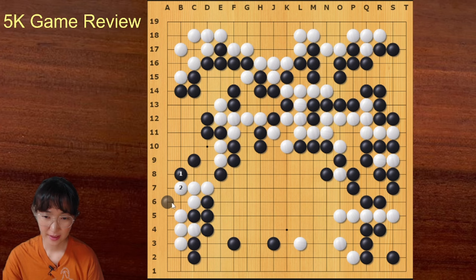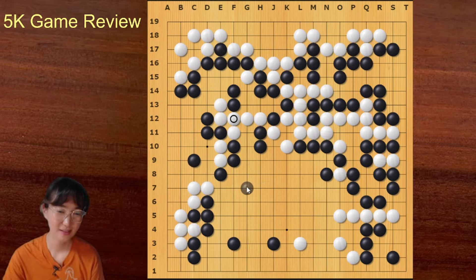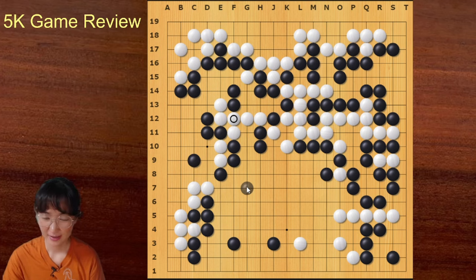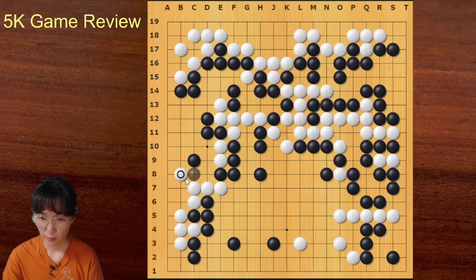Black can think about killing this group, but black was worried about safety. All black needs is confidence — if black has confidence, everything is okay. Black can attack this group and capture it; this other group is also weak. But black played this unnecessary move, so white managed to play here. Black answered, but it was not necessary. When your opponent plays on the second line, think carefully whether you need to answer.